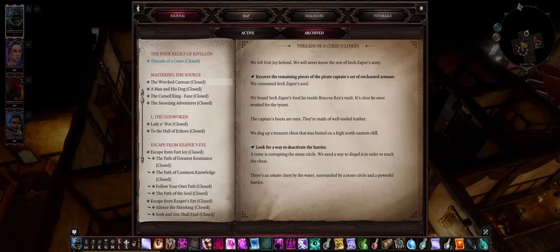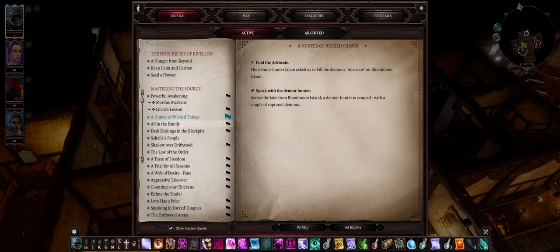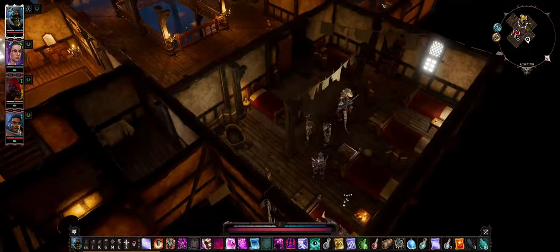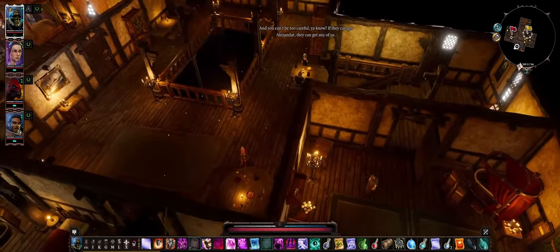Let me check quests I can do step by step. 'Find a Suri family crypt' — that's in the other place, Black Pit. 'A Shadow Over Driftwood' — lohar has difficulties associated with Mortis that we might exploit. We've been asked to investigate Lohar's doings in Driftwood and his connections to the dwarf queen. I'm not sure how to do that — maybe I should pretend to be a dwarf.